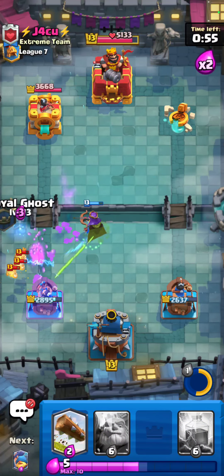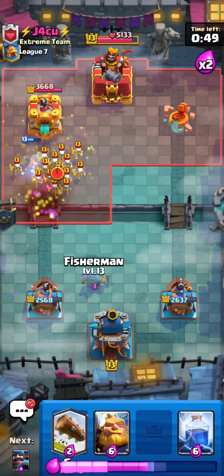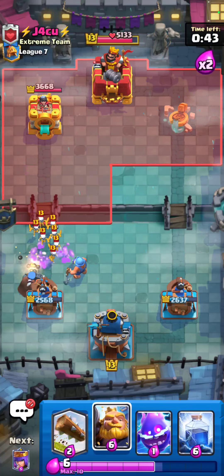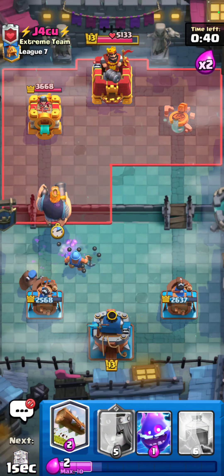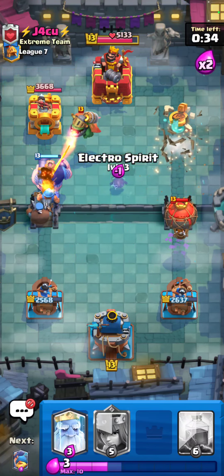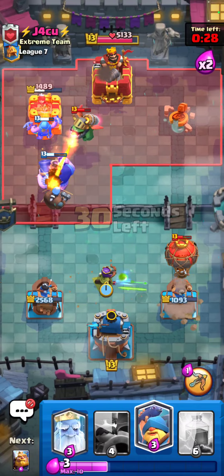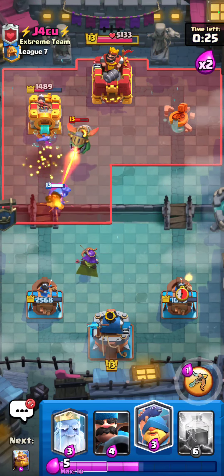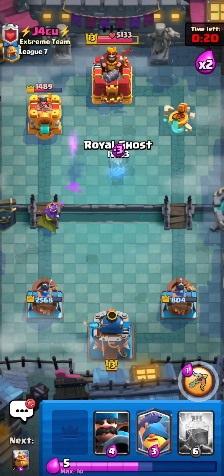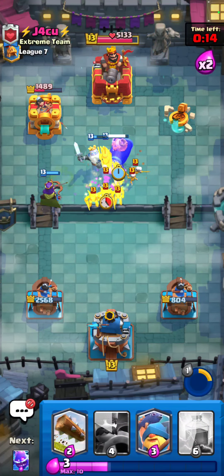I'm gonna go for Electro Spirits on top of this stuff, I'm gonna go for Royal Ghost because obviously it's pretty good against his deck. I'm gonna go for a Hunter right here actually, and then I'm just gonna go for a quick counter push right afterwards because he has nothing good for this. I got Logged for the Goblin Gang. Maybe just go for like an Electro Spirit. Okay, well that's pretty nice for me - let's just go back in. GG's, that's gonna be game number one, really well played right there.